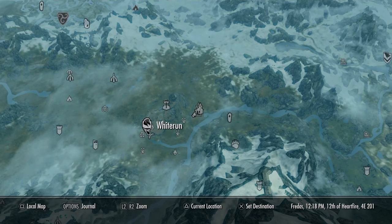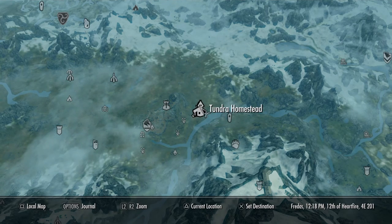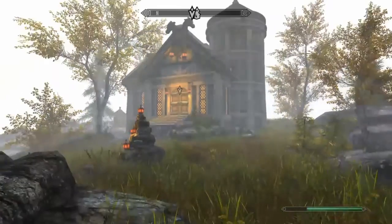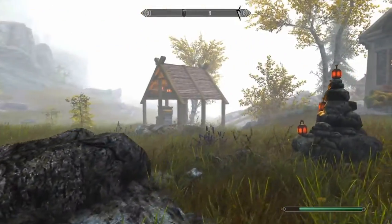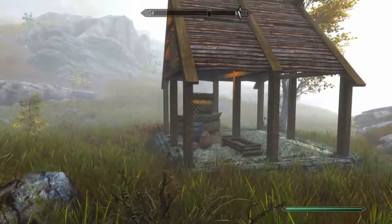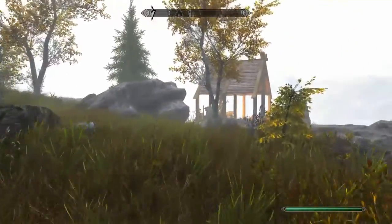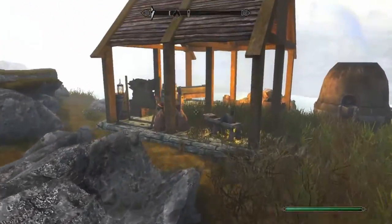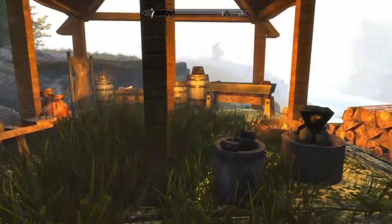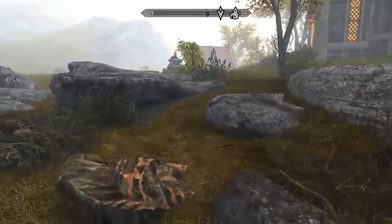This is Tundra Homestead. When you find this place, which is just outside of Whiterun, there will be a notice on the door that will direct you to talk to the steward, Preventus Abenichi, in Dragonsreach.